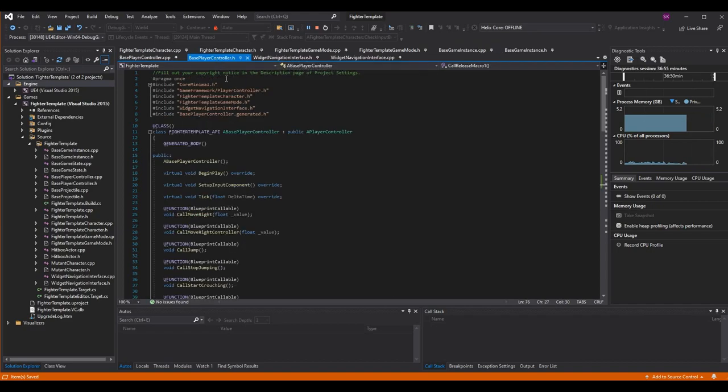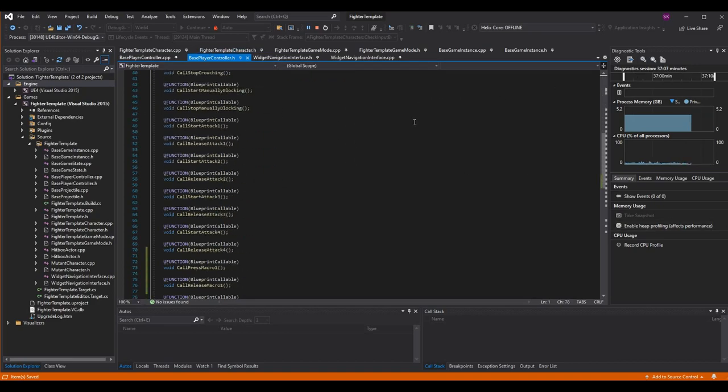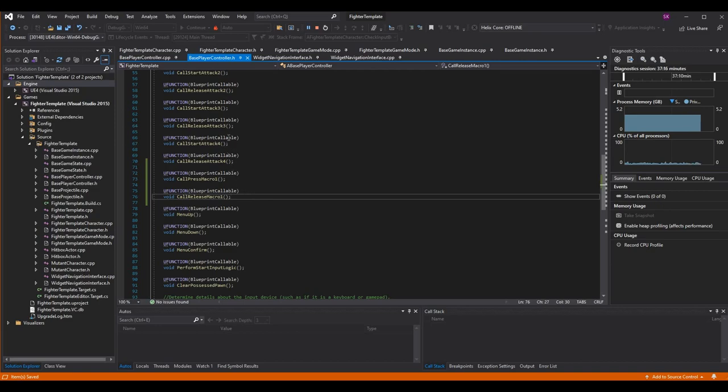If we go into base player controller dot h, this is where we're going to capture the input for the macro and send that data to the character like we would any other input. This is going to be another type of press and release, so I put it right under call start attack and call release attack. I called the functions call press macro one and call release macro one. I'm calling it macro one because you could have multiple macros — I've seen games have up to 12 macros. We need to keep track of which ones are bound to what, but for now we're only doing one.